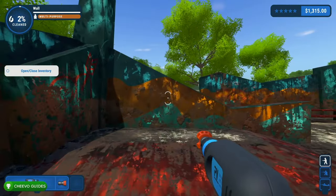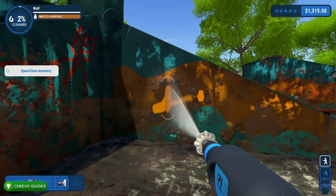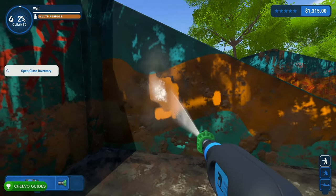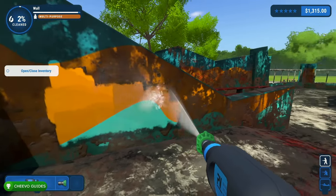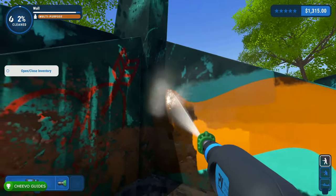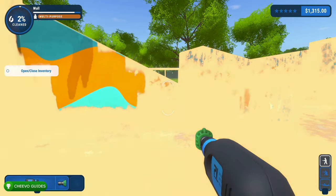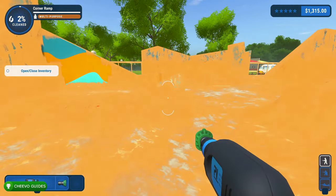Next I want to give you a tip to prevent sore fingers from holding down the spray button all the time, and that is auto spray. To activate auto spray, press left on the D-pad and it's going to automatically spray your pressure washer, so you don't have to hold down the right trigger the whole level. Press left on the D-pad again to toggle it off. The D-pad actually has a lot of useful features: aim mode, auto spray, and show dirt.